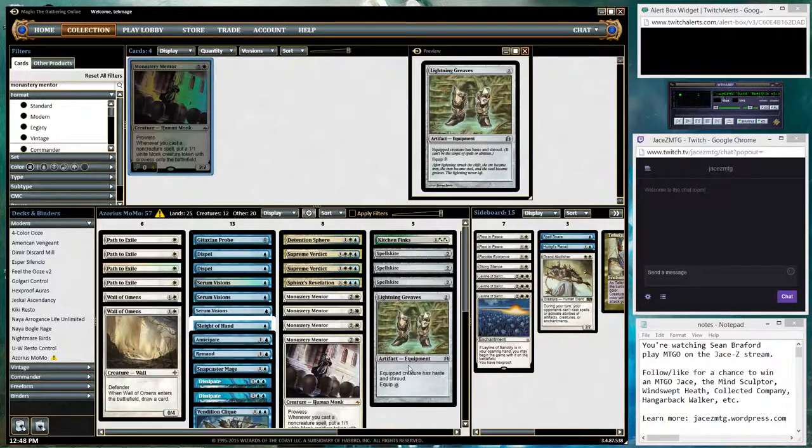Shroud means it can't be the target of spells or abilities — neither you nor your opponent can target it. That's the difference between shroud and hexproof. With hexproof, your opponent cannot target it. With shroud, you also cannot target your own creature.